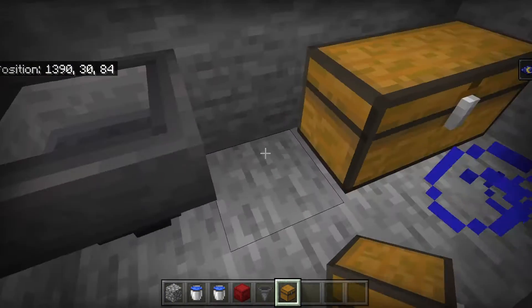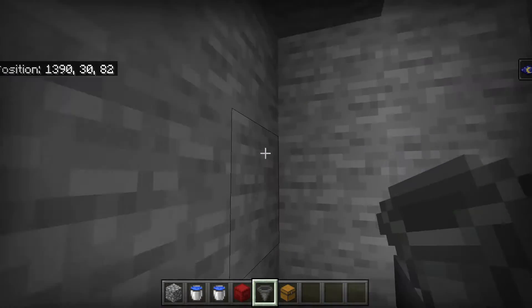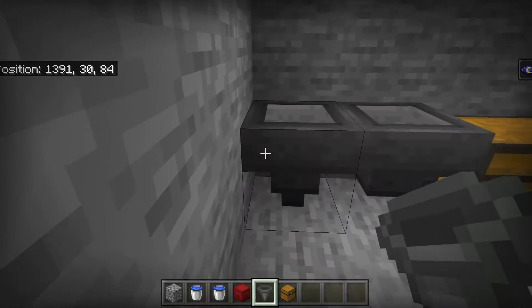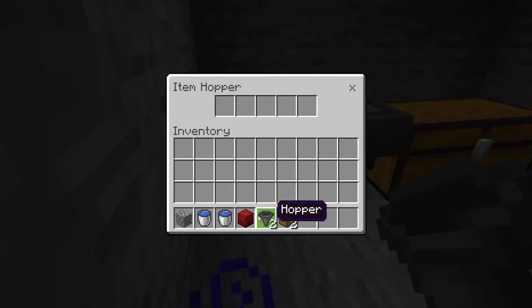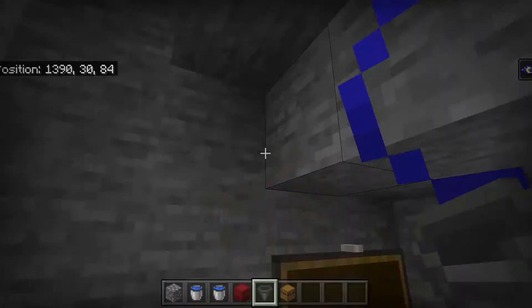Take out the chests and place them. Then take out a hopper, crouch, and left-click on the chest to have the hopper funneling into the chest. Break any extra blocks, and make sure the hopper is crouching and going into the chest like that.